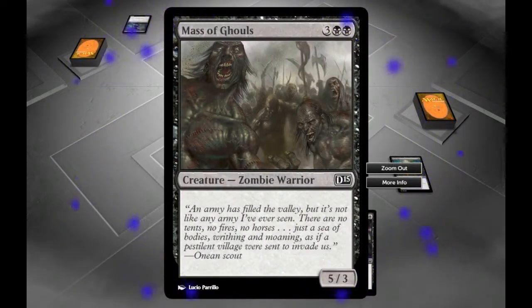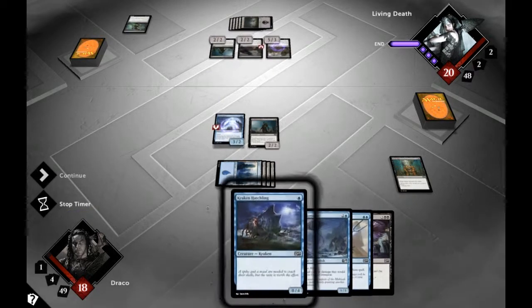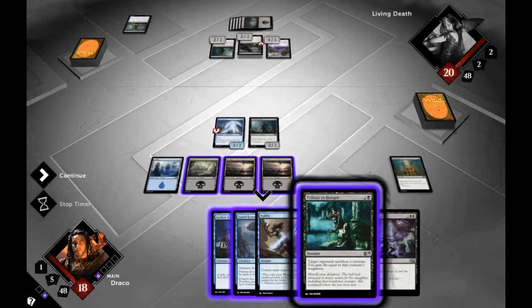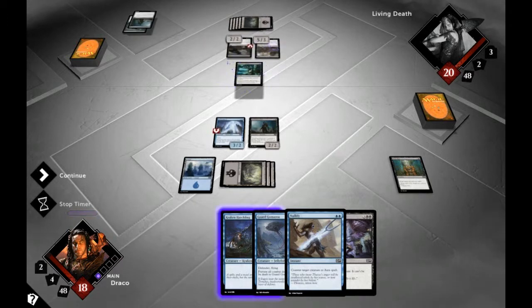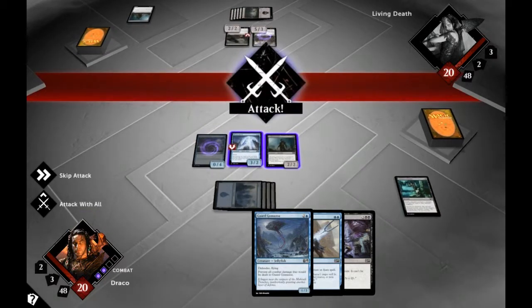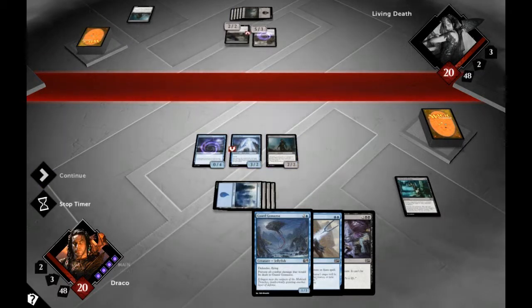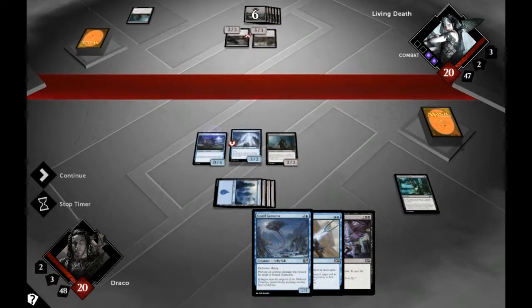Oh, massive ghouls — great, fabulous. I hate them — that's what playing black does. Tribute to Hunger: target opponent sacrifices a creature, and you gain life equal to that creature's toughness. Let's make them do that. Gives me full life again. Let's get a blocker out. Nothing incoming. Skip attack. I'm being very cautious this game, very very cautious.